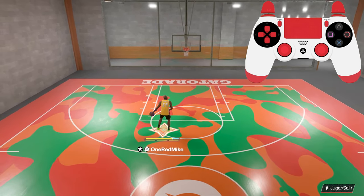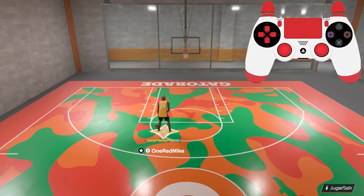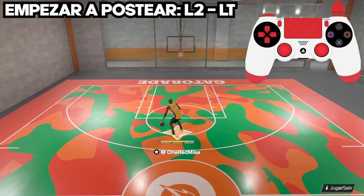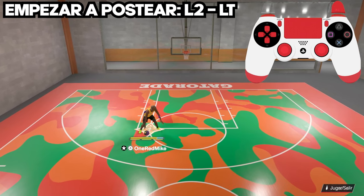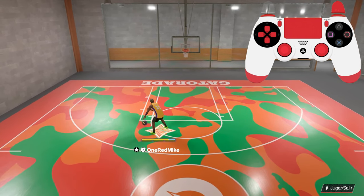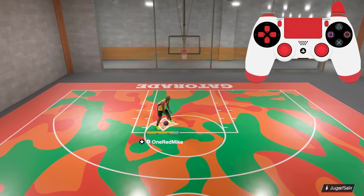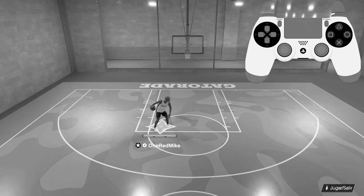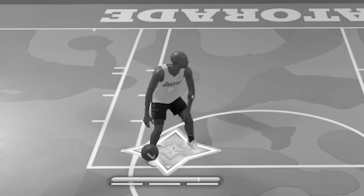Empecemos con lo básico: el engage del poste. Comenzar la animación del poste es simplemente dejar hundido el botón L2, o LT si estás en Xbox. No importa dónde estés en la cancha, si lo hundes él se va a posicionar para que el defensor le quede en la espalda. Si quieres anotar en el poste, necesitas ponerle el hombre defensor en tu espalda — esa es la realidad.